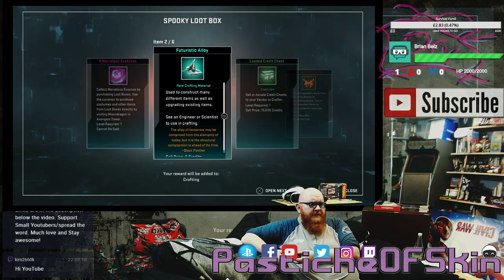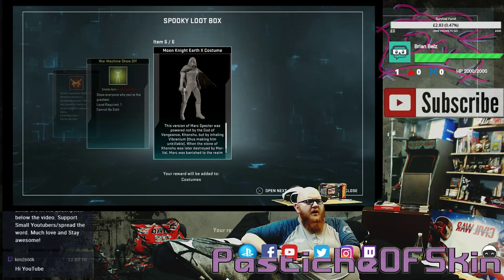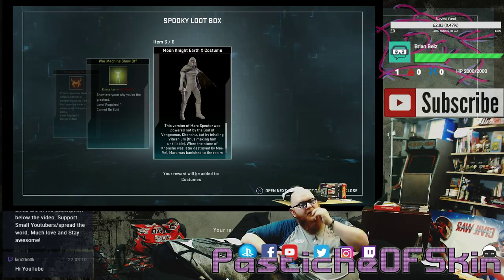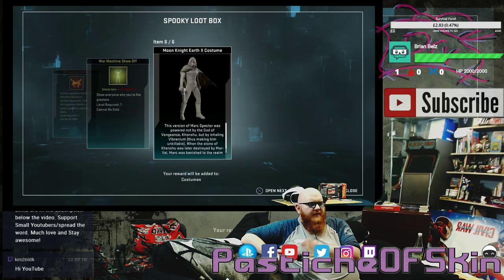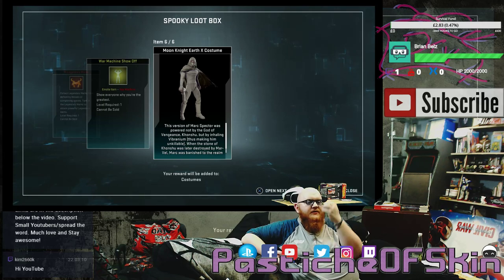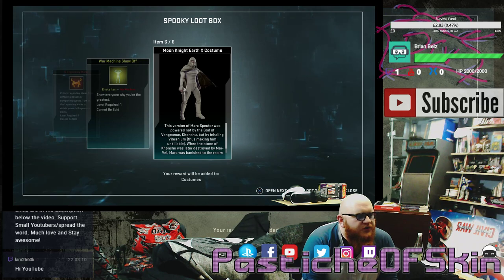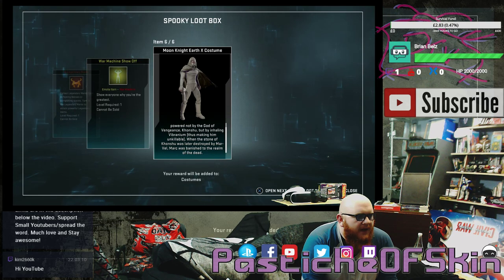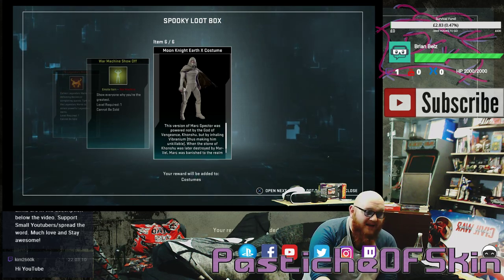Box six: four marvelous essence, a futuristic alloy, a loaded credit chest, 10 legendary marks, a War Machine show-off, and the Moon Knight Earth X costume — the first costume of many, we hope. One in six odds, just below 20%. I actually like this Moon Knight costume. This version of Marc Spector was powered not by Khonshu but by inhaling vibranium, thus making him unkillable.